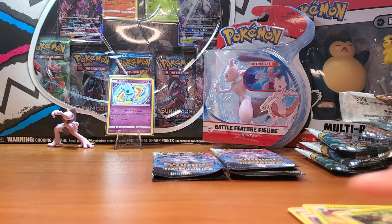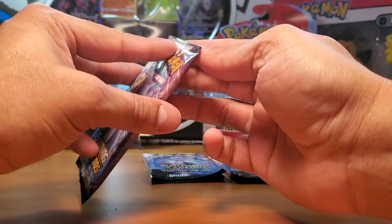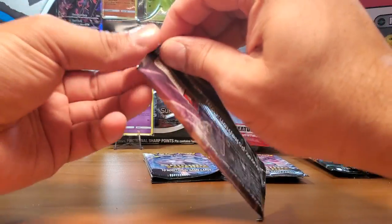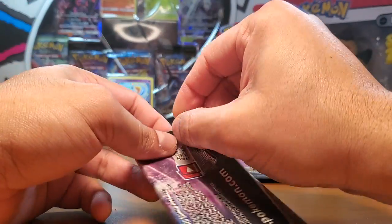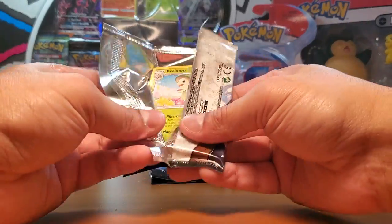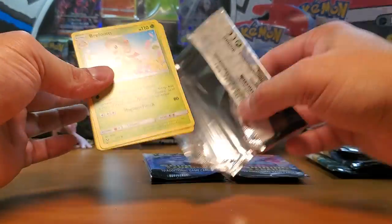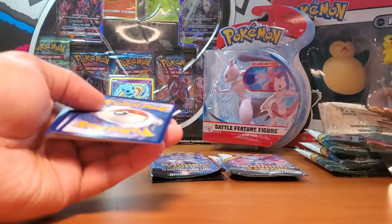I went to these stores and I can't find anything - they sell out so quickly. Champion's Path, as much as there's mixed opinions on it, still sells out. You can't find Champion's Path ETBs - you find them and then they're gone, just like that. Crazy.